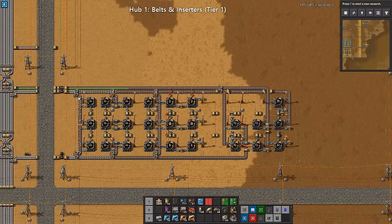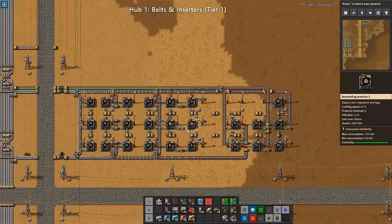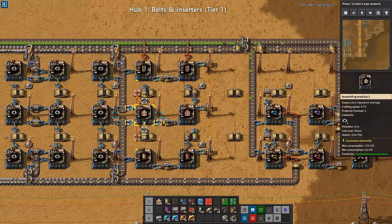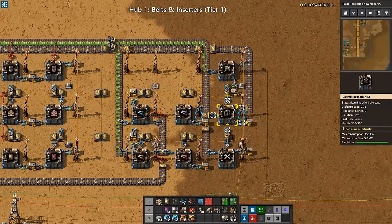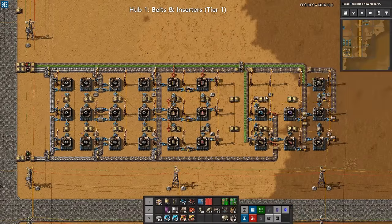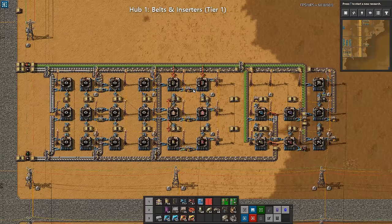This is belts and inserters. What you see is we will consume a very large quantity of iron. This is split by making it only stuff that requires iron and then circuits. We have here a lot of gear production that will go in, then belt production, then inserter production. A few other things that also require only iron and circuits are added here as well. This will be built immediately when you have the possibility — as soon as you establish the bus you want to build this because you want to build more of everything.